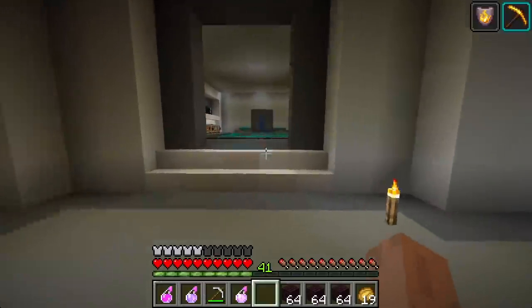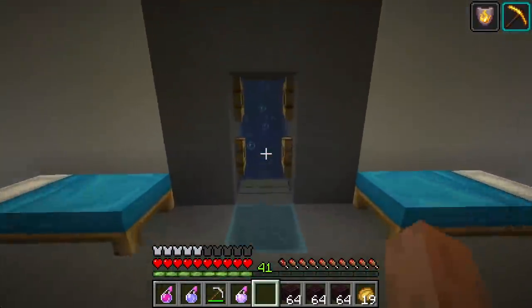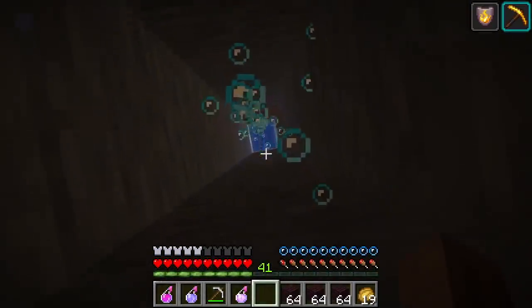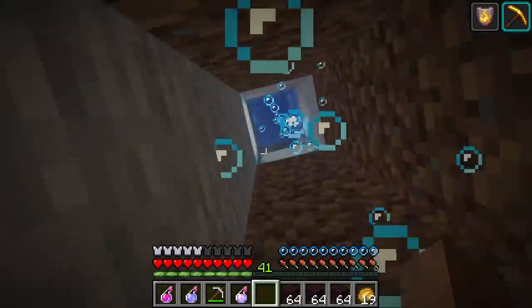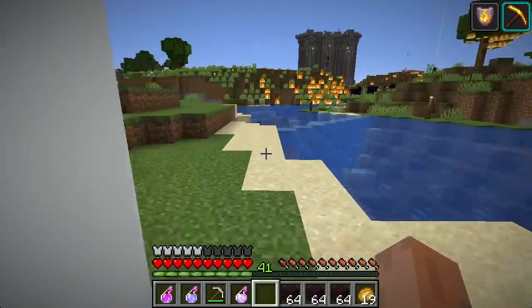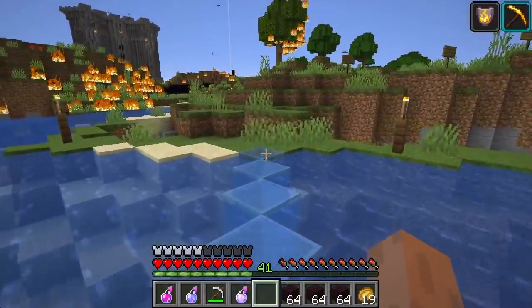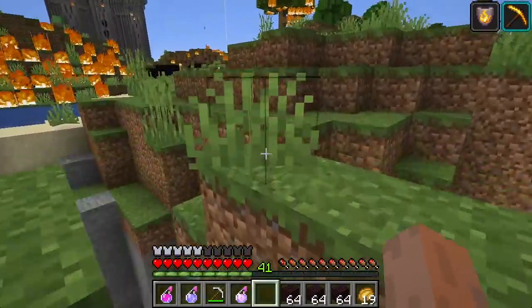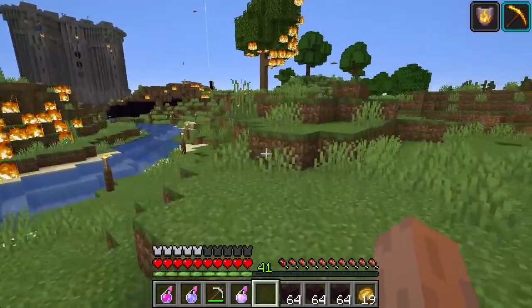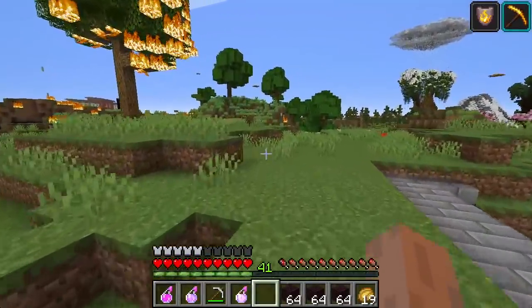First thing we need to do is scout out a 22x22 square area we can use for our mausoleum's primary footprint. You might say, Joe, how many enderpearls did you bring? None. It's my fault — I can only blame myself. But if there's one thing I'm good at, it's blaming myself.